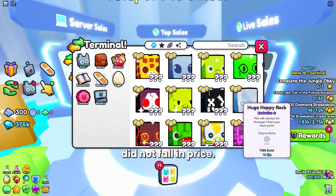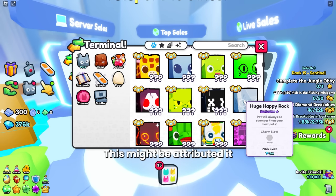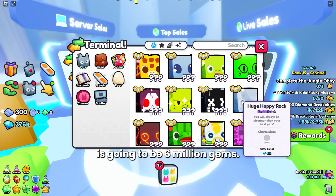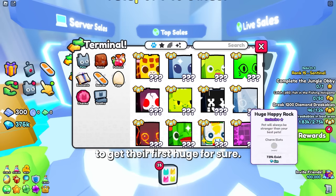The huges actually did not fall in price — they've actually gone up since the update. This might be attributed to the new clan battle, since each time you buy one it adds another unique pet to your inventory, getting you further in the clan battle. Or people are just stocking up on huges as everything else falls in price. The cheapest huge available right now is going for 6 million gems, so new players are going to be struggling to get their first huge.